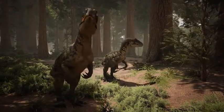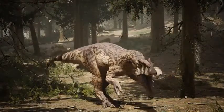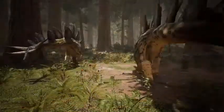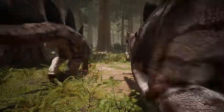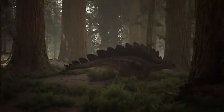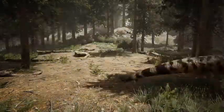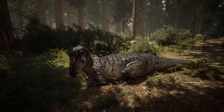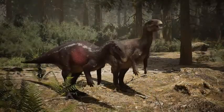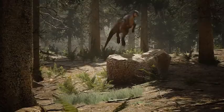Path of Titans will feature 10 dinosaurs playable at launch, including the Allosaurus, a mid-sized carnivore from the Jurassic period that can take on much larger threats when in packs. The Stegosaurus, a mid-sized herbivore also from the Jurassic period with a deadly spiked thagomizer on the end of its tail, a useful tool for both defense and offense. The Ceratosaurus, a small carnivore from the Jurassic period, with its smaller size it has good mobility and speed to catch smaller prey and evade predators. The Camptosaurus, a small and stealthy herbivore from the Jurassic period, able to effectively hide from larger threats.